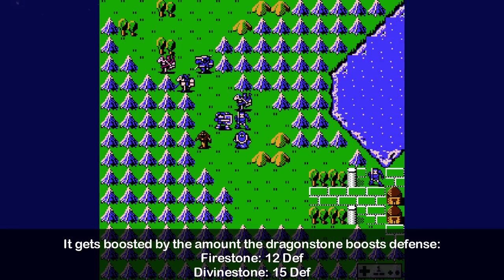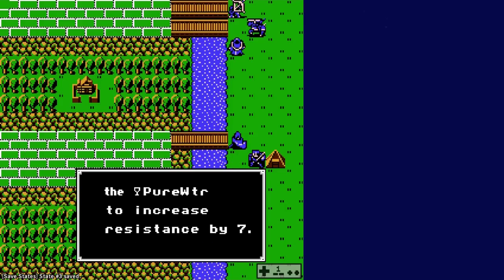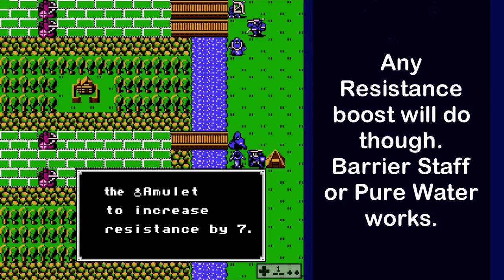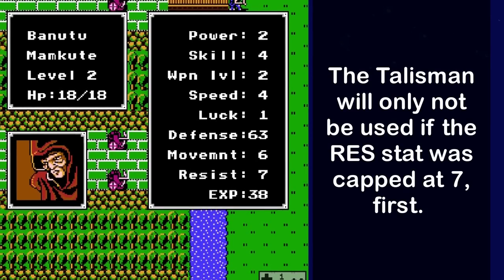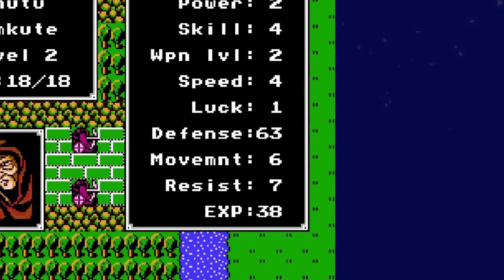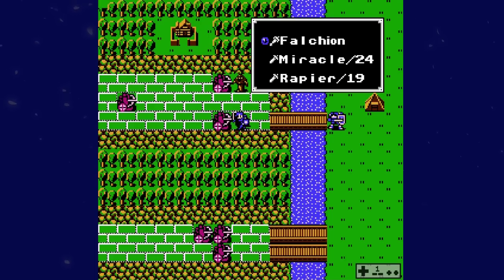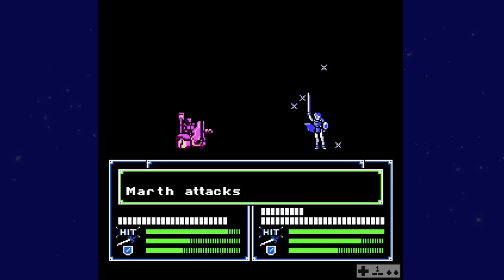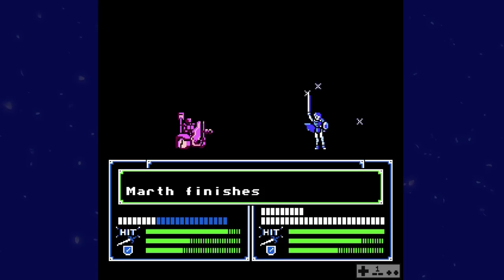The Nightcrest doesn't get consumed when you do this, so you can actually keep going until you reach 127 defense. You can also permanently cap any unit's resistance stat to 7 by first using the barrier staff to get them to 7 res, then using a talisman. The talisman will not be used because the game assumes the res stat is already capped, and you will keep res capped at 7 for the rest of the game. So yes, you can break defense and cap res. Enemies will ignore units if they can't do any damage, but if you're looking to clear the game quickly, it's a thing you can do.